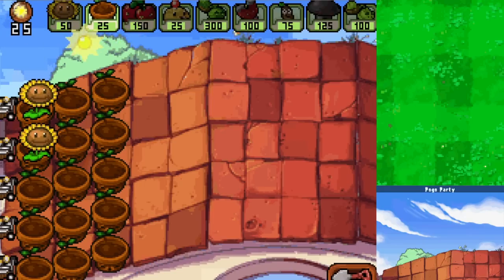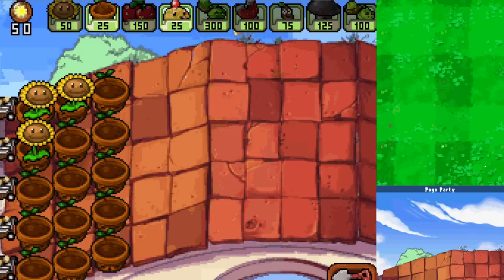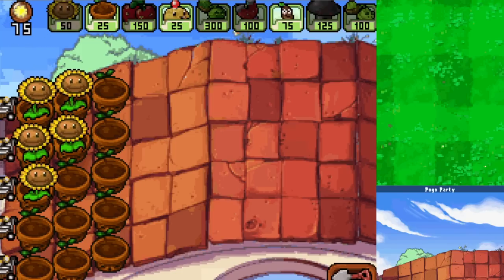We're just going to be focusing on earning sun wherever we can. It is nice to be on the roof where we should be generating more sun - definitely feels like it. I'll do two normal rows of Sunflowers for now and maybe add more later. It should start with normal Browncoat zombies and then add more complexity with Pogos. The sooner we can get some reinforcements out the better.